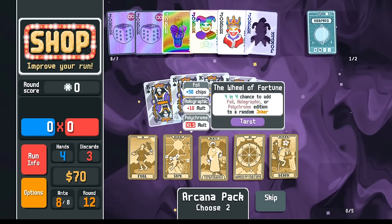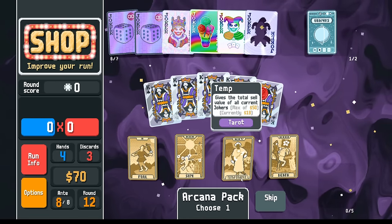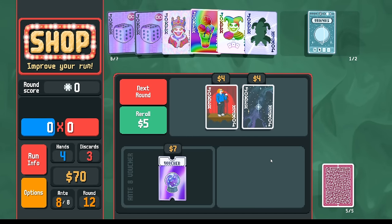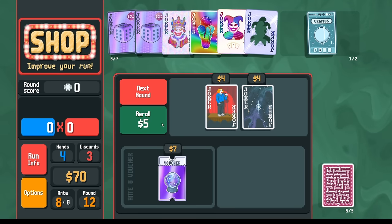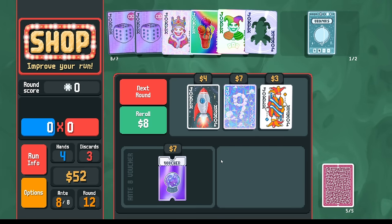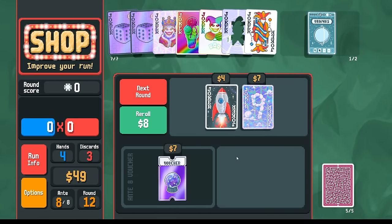Buffoon pack — we don't need this stuff. We'll just take the Castle and sell it. Maybe before we sell it, we'll open here in case there's a Temperance. This is the final hand. If we want, we can turn these kings into spades. And then I think we skip. Let's save my money, get rid of this Castle, go next. Now we skip to the boss. The green Joker — face down. So as long as I sort by rank, here are my three nines.